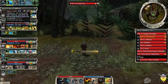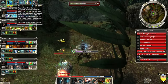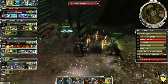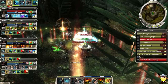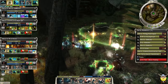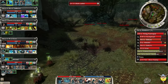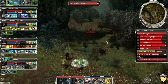Jinn puts on poison, bleeding, cripple, knockdown, burning, and blind. I think she's doing every single condition possible - she doesn't have weakness or cracked armor but that's only two she's missing. One, two, three, four, five - five conditions. Good.